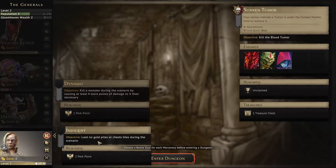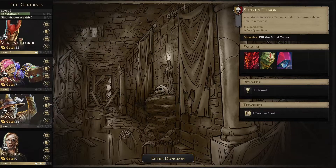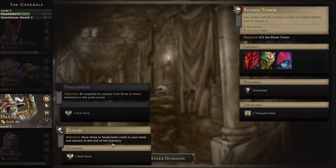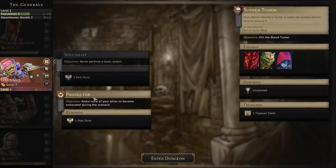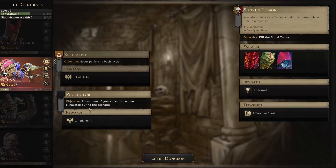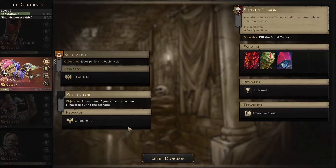For Boudica, Dynamo or Indic again — I think we're good to go. I'm wondering if I take Zealot and exhaust by losing all cards, it's still a success since we'd have zero cards in hand and discard at the end of a victorious scenario. So maybe we don't want Protector here. Let's go Specialist — this way if Hannibal goes out with a big bang, we don't have to worry about Protector failing.